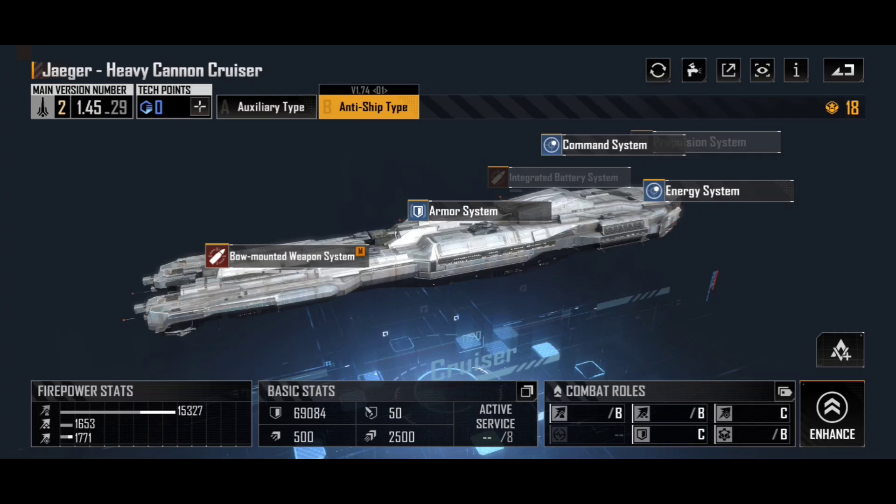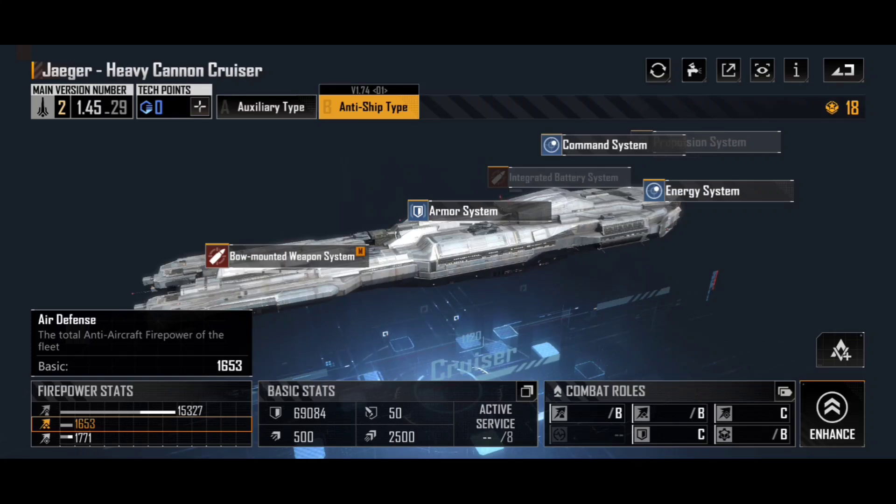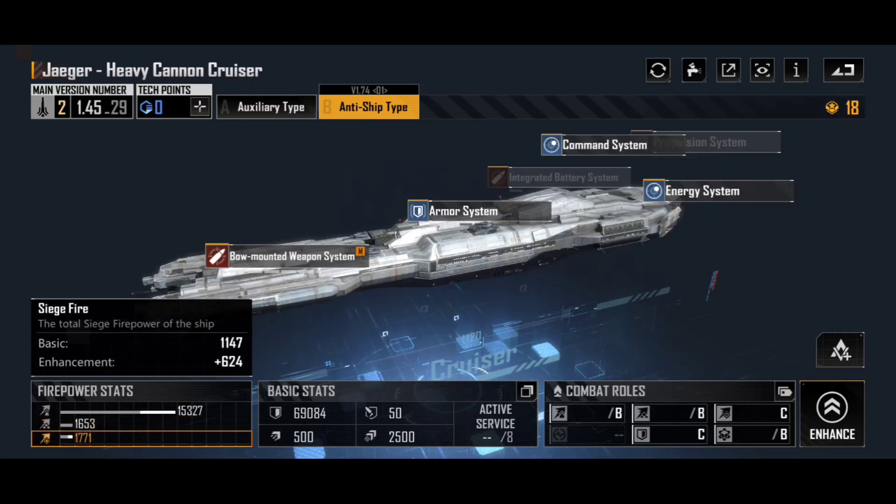First and foremost, that bow mounted weapon system has pushed our anti-ship firepower right up. We've got a base of 10,551 which can be enhanced by a further 4,776, giving us a fairly monstrous 15,327. Our anti-air defence here isn't great at all — 1,653 — not much, and there are frigates that do better than that. Siege fire, whilst not great, isn't exactly terrible either. If you are using the heavy cannon cruiser in city-taking fleets, it is going to apply a decent amount of damage to the structures: 1,147 base with a 624 enhancement giving us 1,771.